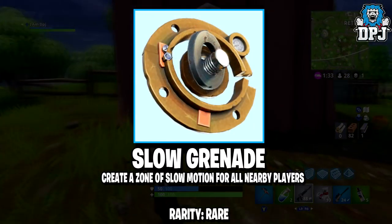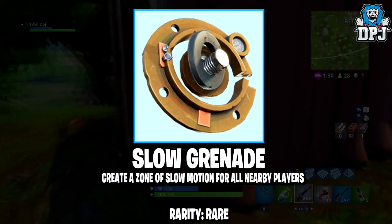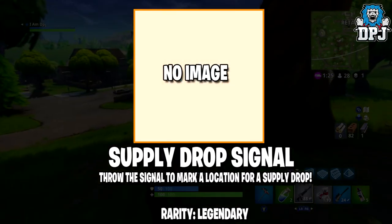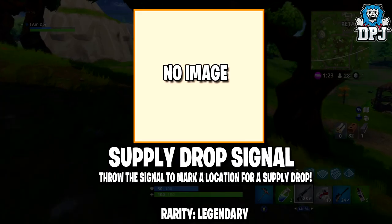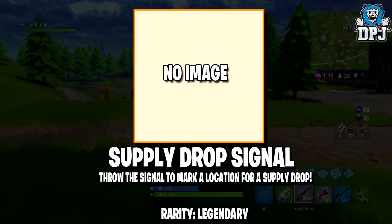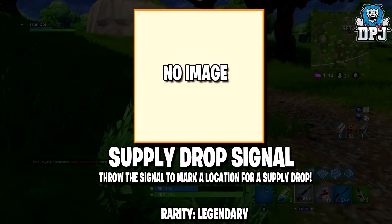We then have the Slow Grenade — creates a zone of slow motion for all nearby players. This will be great to use on people trying to escape, and it's a rare item. We then have the Supply Drop Signal — throw a signal to mark a location for a supply drop. I think this is obviously a decoy — you won't be able to call in your own supply drops... but actually, given that it's a legendary item, maybe it is a supply drop you can call in for yourself. We will see.